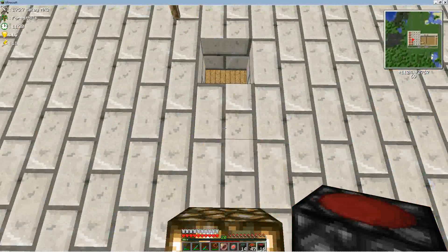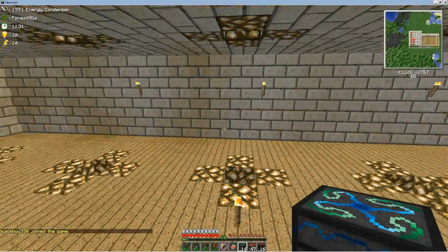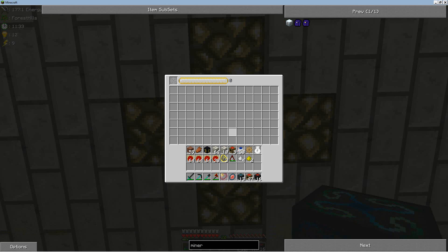Let's go ahead and place our energy condenser. You have to shift-click here as well and usually jump. Put your target block in there. Look how fast it moves. Thank you guys for watching — this is Nozibor, signing off.